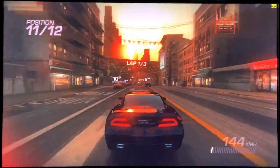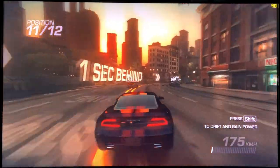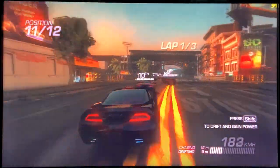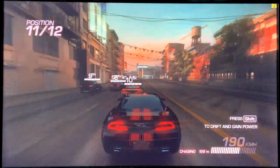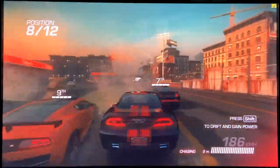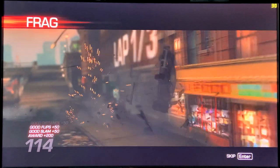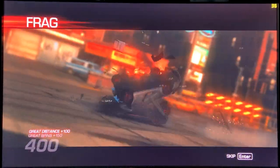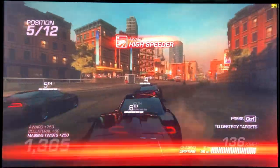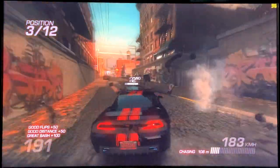Here we have another gorgeous looking racing game: Ridge Racer Unbounded from 2012. It uses DX9 but is quite GPU demanding. It's still not silky smooth on this machine even though this build is pretty overkill for it — we have a GPU bottleneck just like for most games we tried. We are running at 1080p with maximum details and 16x AF. It's pretty smooth at around 40 FPS, and since this is a racing game it's still playable. Ridge Racer Unbounded is a fun game and is playable on this machine.